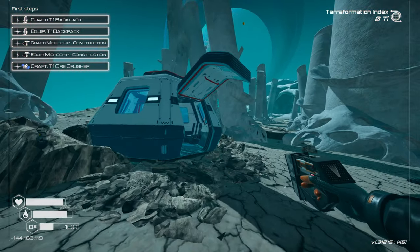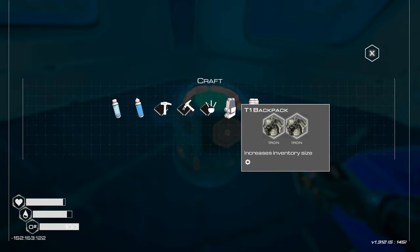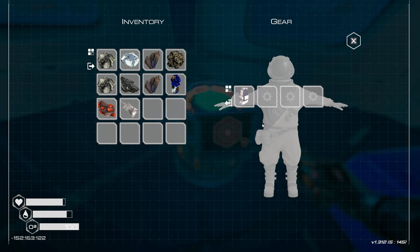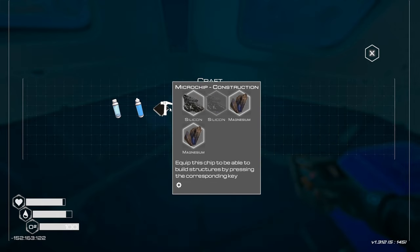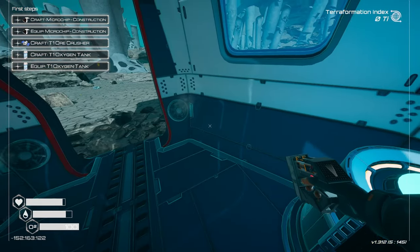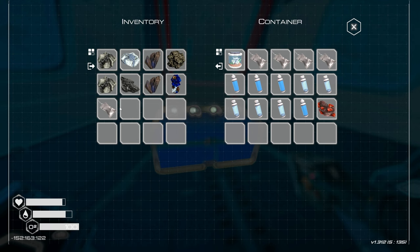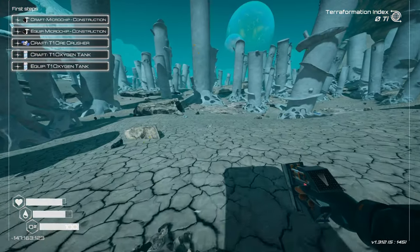This is a typical survival game, and my O2 doesn't last very long. First things first — craft a backpack so I can carry more stuff. The moment I put it in I get an additional row, nice. For a T1 oxygen tank I need more cobalt, and for the microchip construction I need one more silicone. I'll leave the iridium, food, and dolomite I don't need right now.